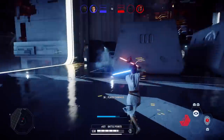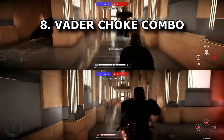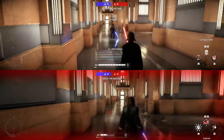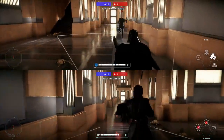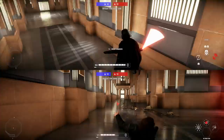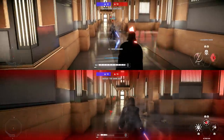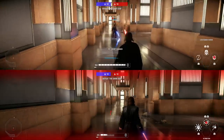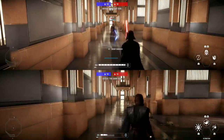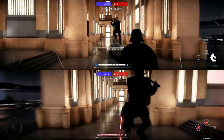Tip eight is the Vader choke combo. Vader uses Force Choke on an enemy, jumps towards them, turns around, and throws his lightsaber. The clip in the background shows just how much damage this can do. If you don't know how to do this, practice it — you can jump into Arcade in split screen to work on it.